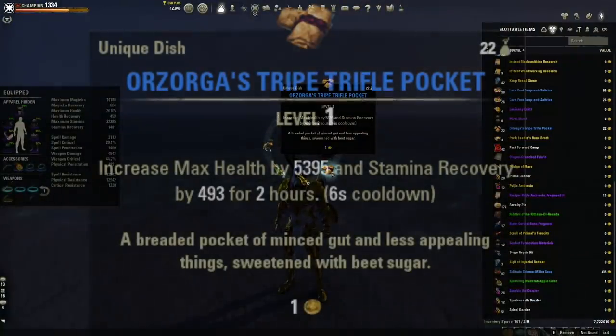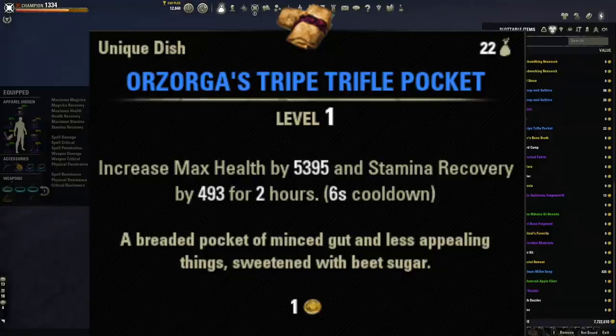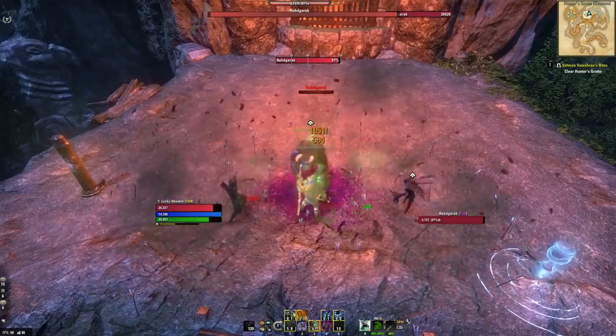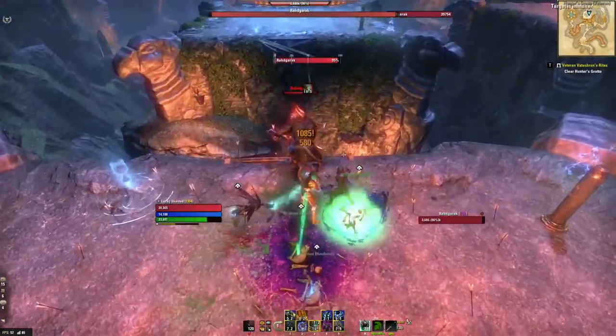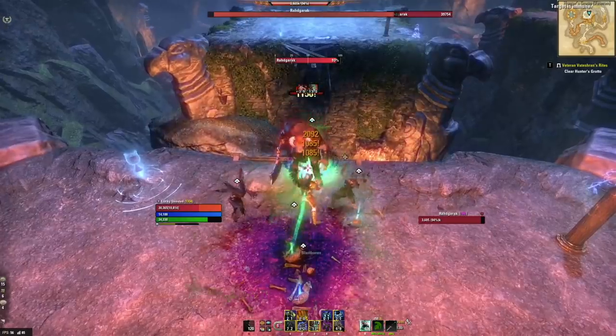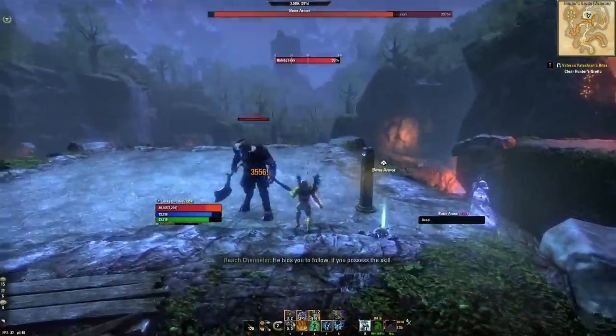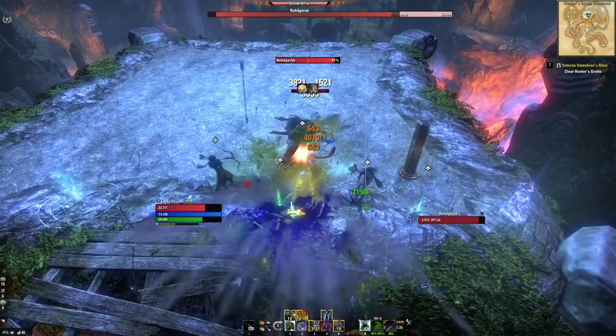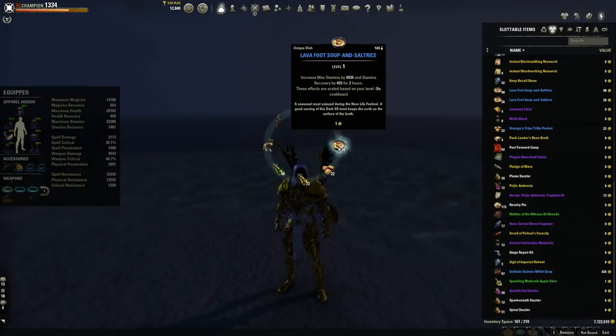There is one other food option: Orzoga's Tribe Trifle Pocket. Instead of max stamina, this gives you 5,000 health, making you chunkier — useful at low levels or low CP before you get health from CP. It still provides the 500 stamina recovery for sustain, but you'll do a little less damage since every 1,000 stamina equals roughly 100 weapon damage. Try Lava Foot Soup first; if you feel fine, stick with it for more damage.